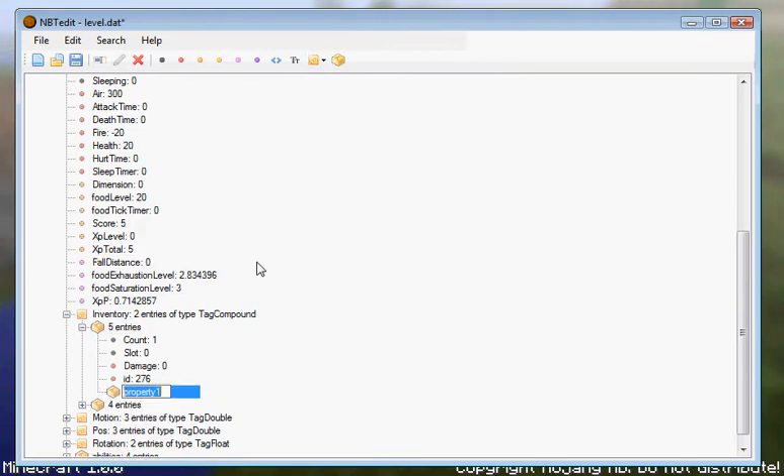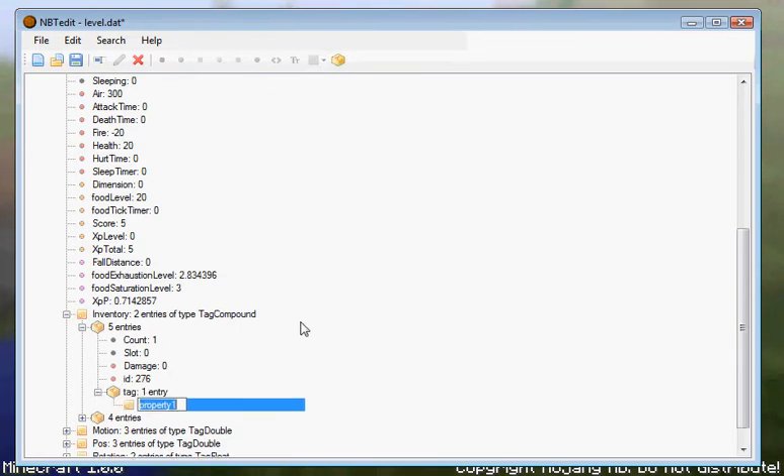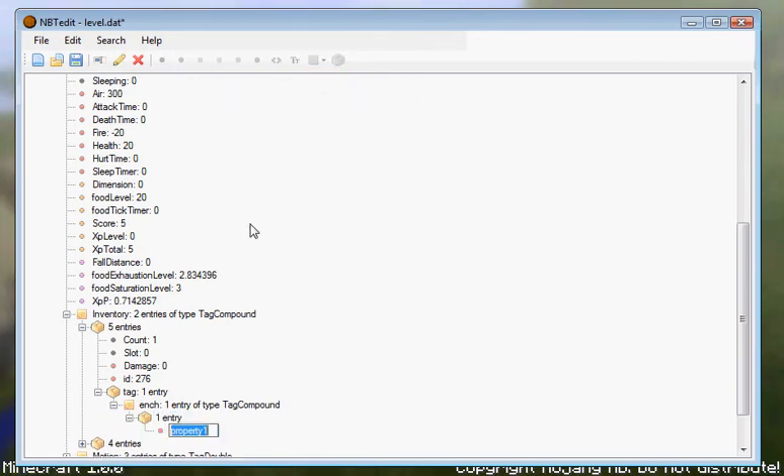Click Compound, click Tag, type in 'tag,' then click on Tag and open it. Click Compound again and click. After that, you'll have two properties: Property 1 will be 'id' and Property 2 will be 'level.'